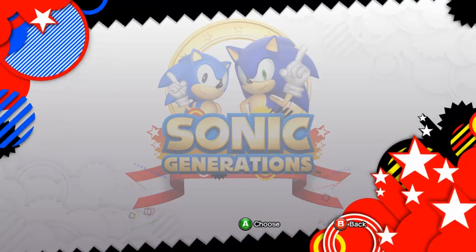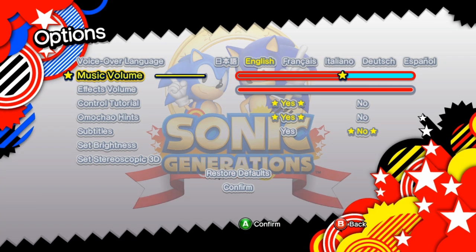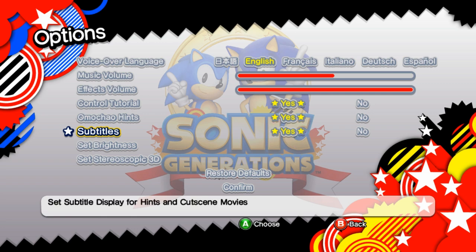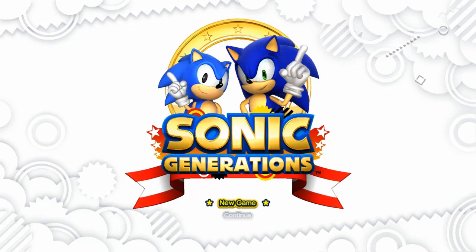Let's go to options and see what we've got here. Music volume, let's just turn that down. Effects, fine. Oma Chow hits, sure. Subtitles — yeah, we want subtitles! Alright, there we go. Brightness, we're good!